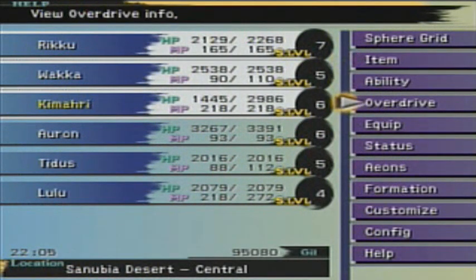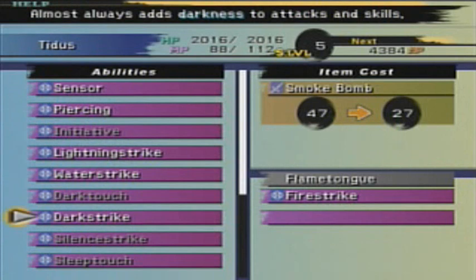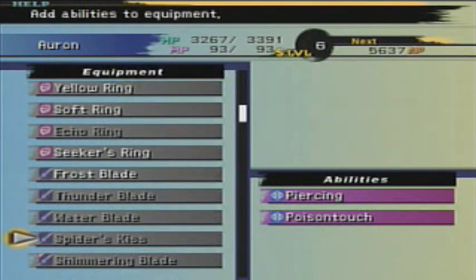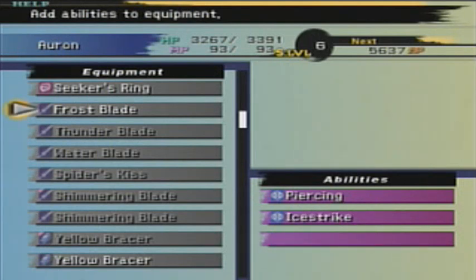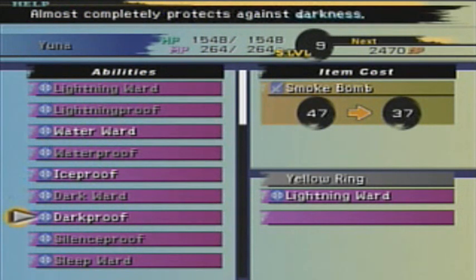I've been doing a little bit of stealing offscreen, and I want to see what kind of stuff I can do now. You can customize Piercing with level 2 key spheres. Smoke Bombs are good for Dark Strike. Actually, I'd sure like to have that. You can also customize Dark Proof with the same thing, and it's a little bit cheaper. That can be pretty nice to have because Dark happens a lot. Silence Proof, if you have Silence Grenades. I've been stealing a lot of Smoke Bombs — you can steal three at a time from the big birds. And Ice Proof with Arctic Wind — that wouldn't be too bad to have either.